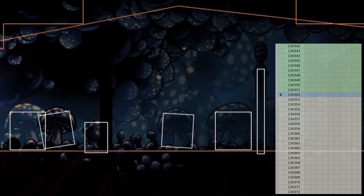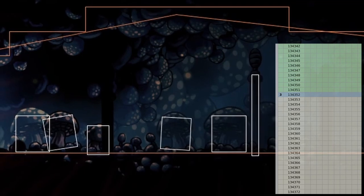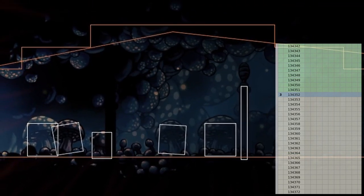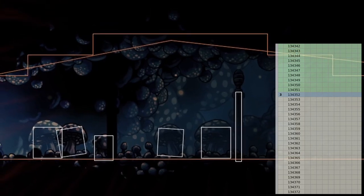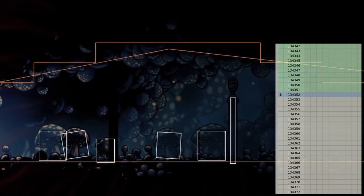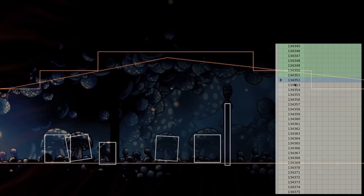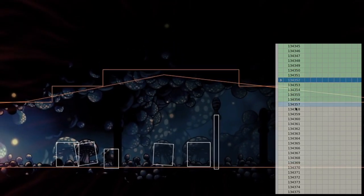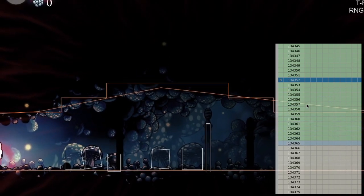Greetings everybody, I'm Yarlick and I wanted to make another of these videos since the previous one was pretty well received. This time we're going to be doing a boss fight — in particular we're going to be doing Elder Hu. As before, we're going to first make our way into the room, and we're just waiting for the first frame of control. I've already set up a save state.